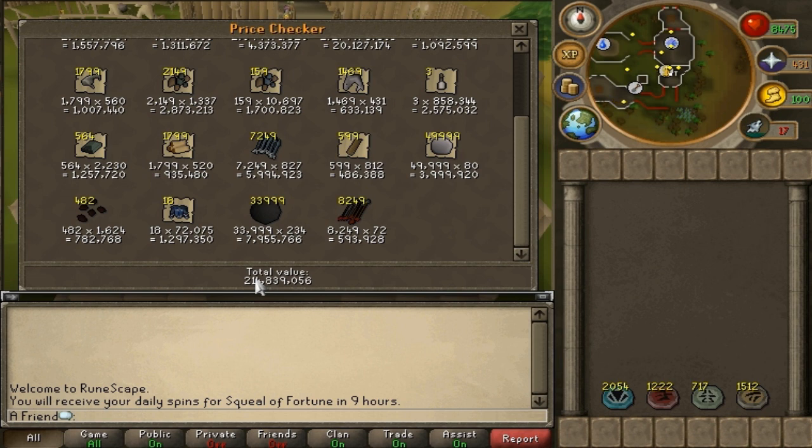The best part is that I no longer need to use Statius's warhammers anymore, which is great because they were so expensive — I'd spend about 20 million just to kill 100 Corporal Beasts. I no longer have to do that and I actually kill it faster than I would with the warhammers. So I'm loving the EoC.